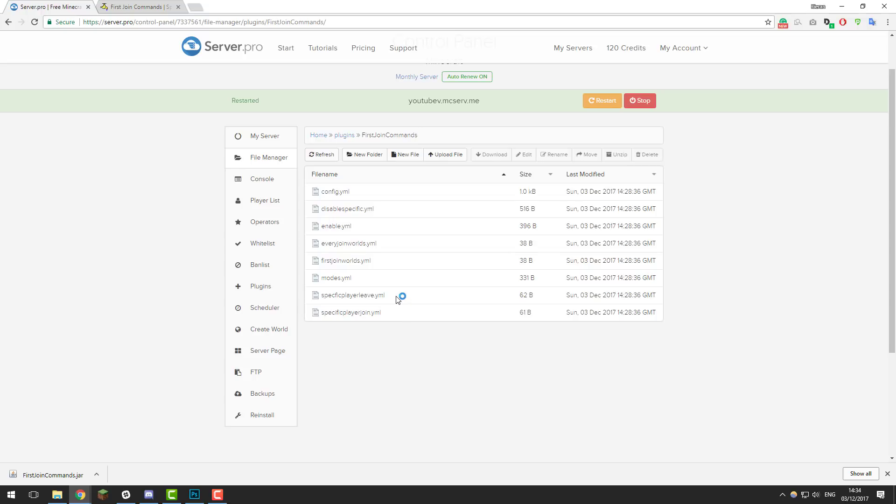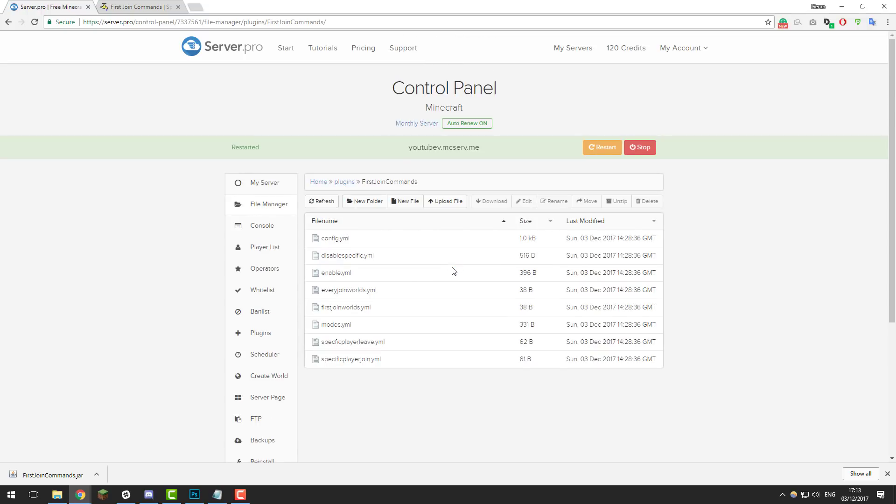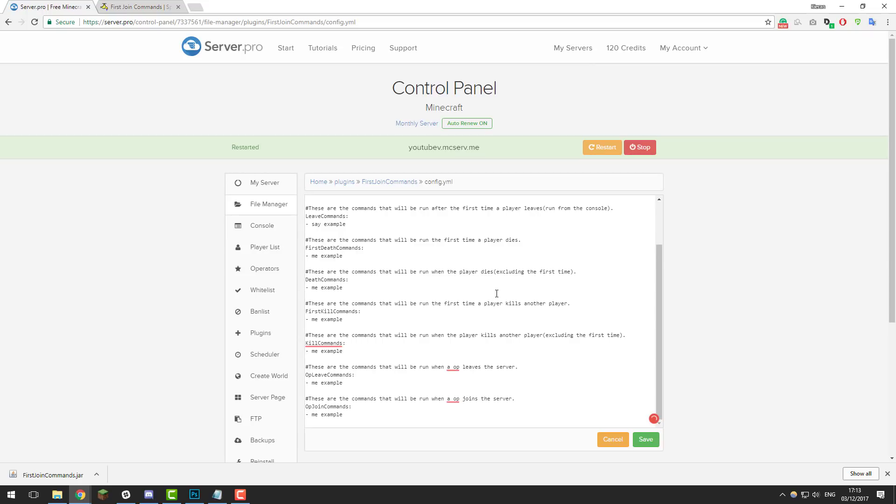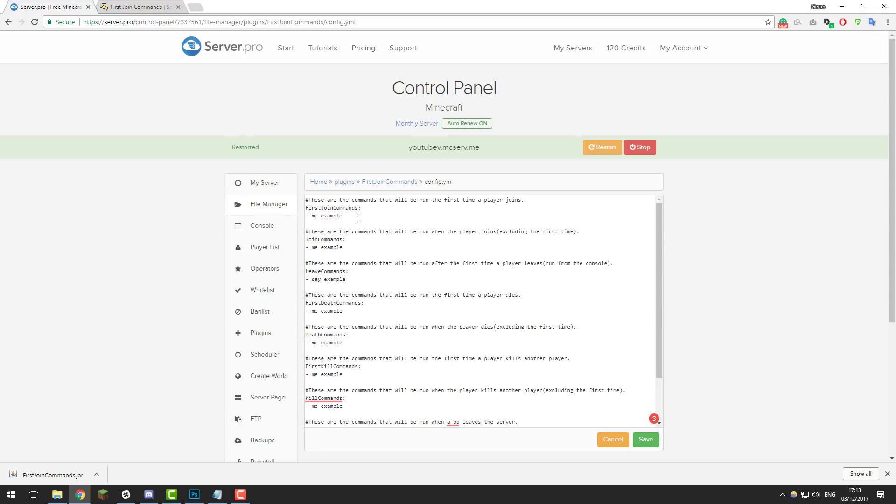If the folder is there, click on it and in here you should see multiple configuration files for the plugin. The first file we're going to take a look at is the config.yml file. Go ahead and open that — as you can see, this file has quite a few settings in it and all of them are nicely commented, so we're not going to be going over each one as they all work in the same way and you can see what each one does with the comment above it.